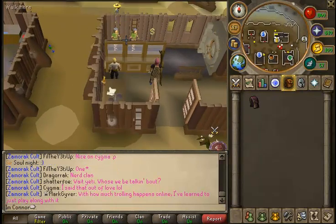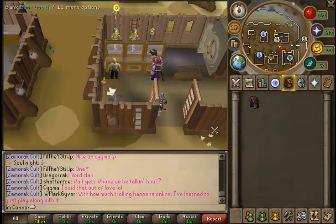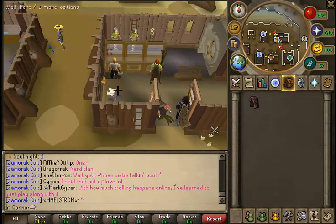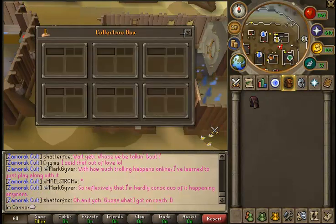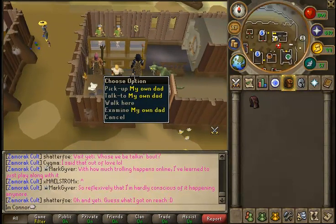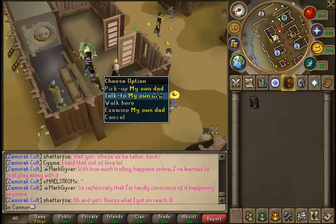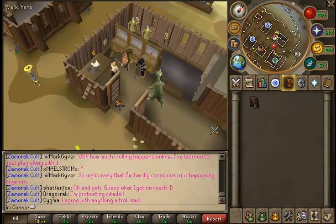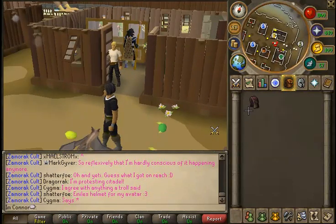Now I learned about this when the update first came out and I didn't really trust it. I didn't think it would work - maybe you need another item or something from a quest - but no, as you can see I'm left-clicking. You can right-click bank, right-click collect like that. So you no longer need the Seal of Passage. That's pretty cool. Okay, so let me show you how the Wicked Hood works.